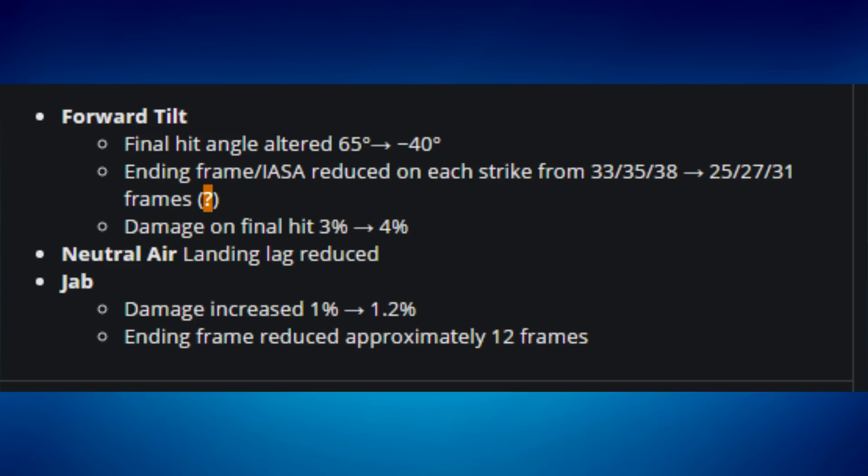Meta Knight's neutral air landing lag was also reduced. His jab damage increased from 1% to 1.2%, and the ending frames were reduced by approximately 12 frames — so Meta Knight's jab now has almost no lag, which is amazing. Top players have been abusing jab a lot because of how little lag it has.